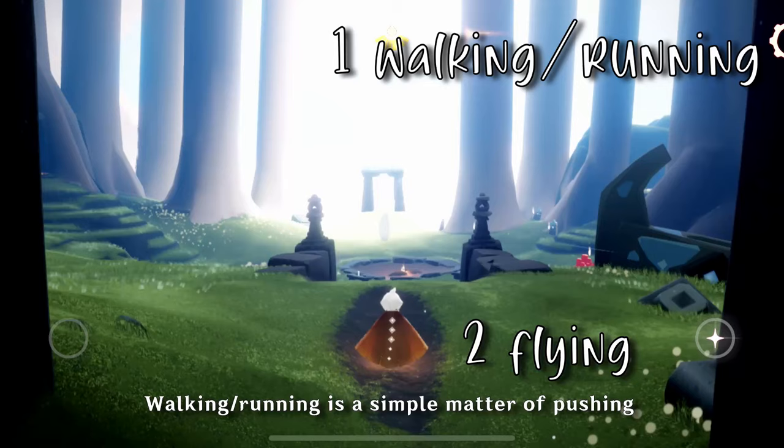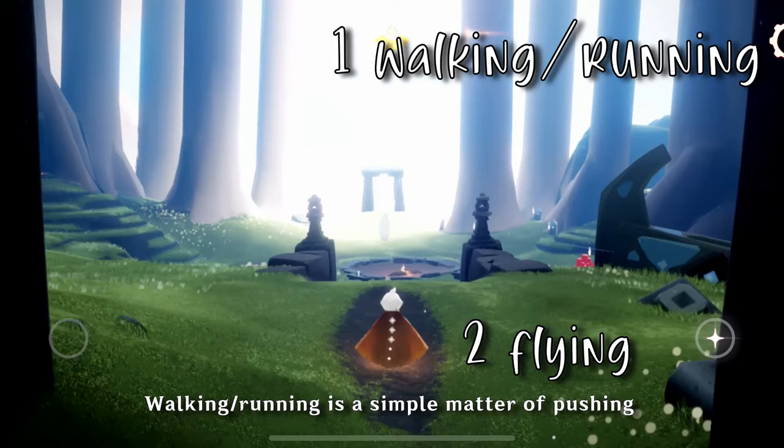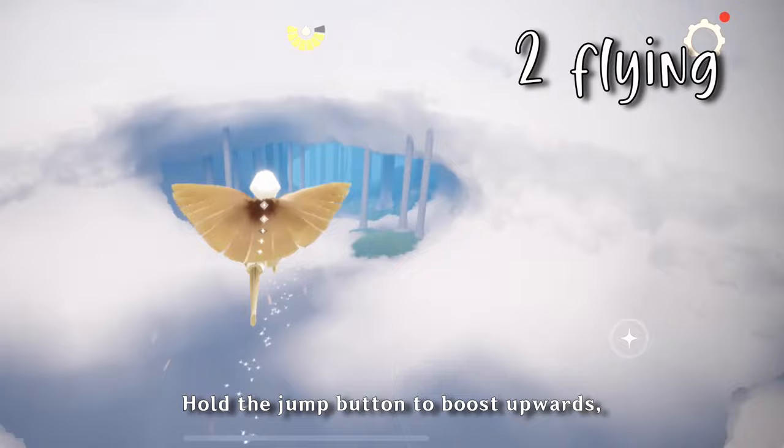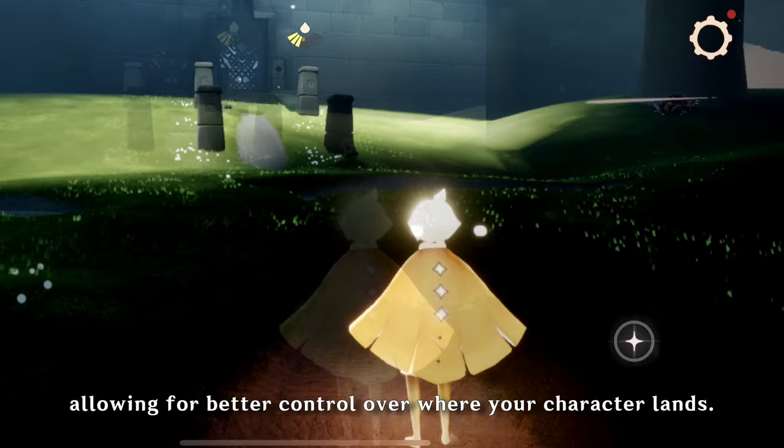Walking/running is a simple matter of pushing your movement control in the desired direction. One of this game's main attractions is how smooth and liberating the flying experience is. Hold the jump button to boost upwards, and while you're in the air, you can engage in glide mode, where your character can perform quick dives and cover long distances, or hover mode, where your character can hover in mid-air, allowing for better control over where your character lands.